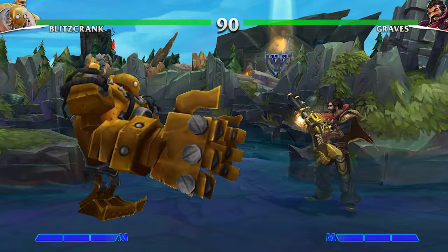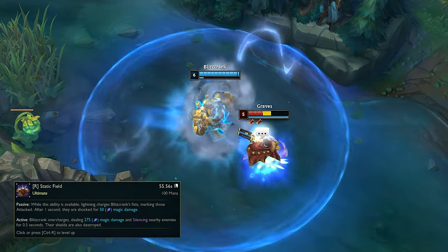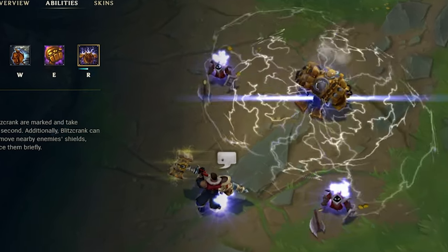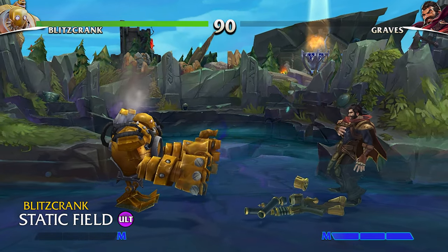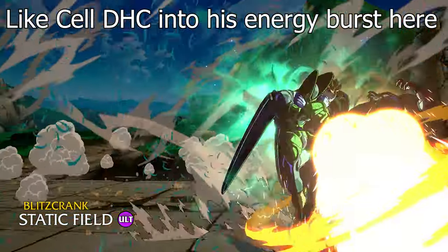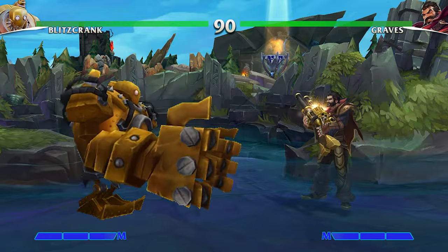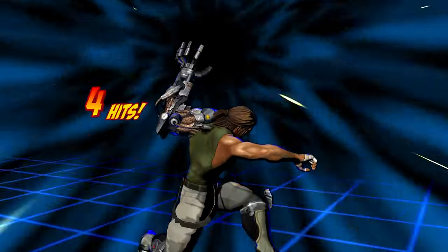Finally, this brings us to Blitz's R and Ultimate Ability, Static Field. Blitzcrank overcharges and bursts out in an AoE energy field that silences, breaks shields, and damages all enemies within range. This could work as a perfect super to end combos on knocked-down opponents, even when tagging into Blitz to double up on the supers and maximize damage.